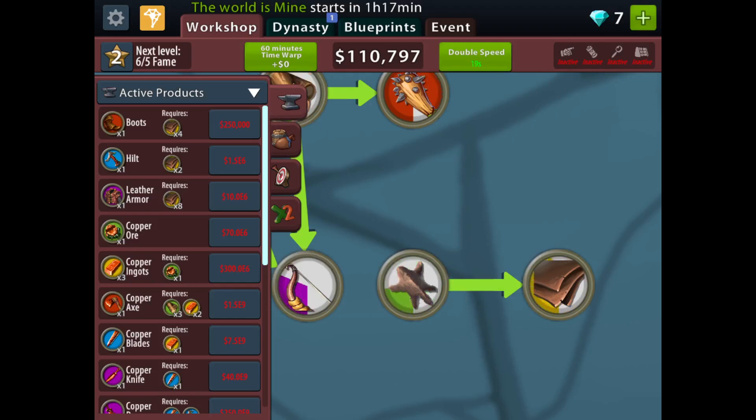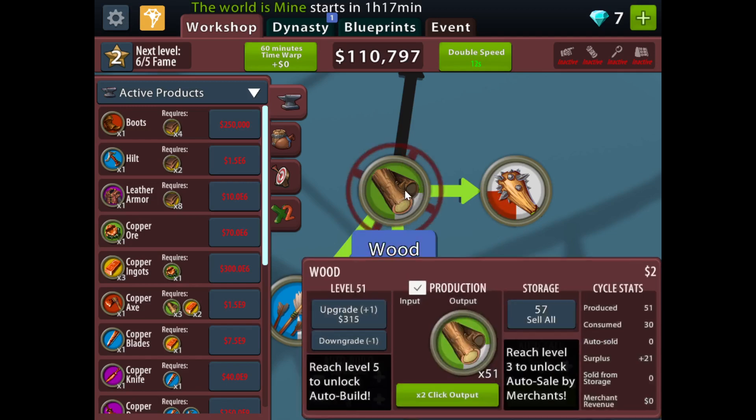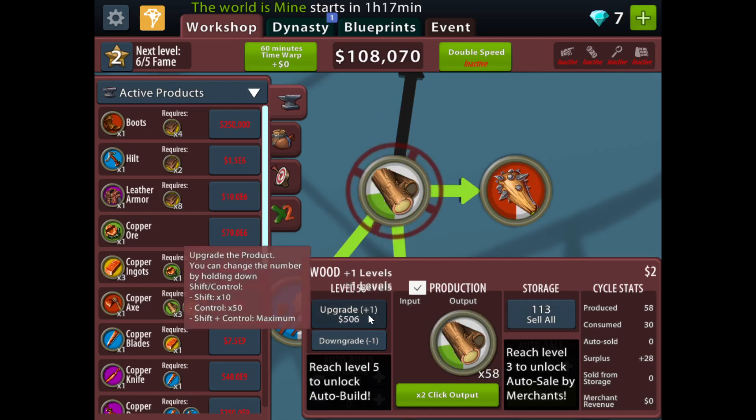Hello, welcome to the video. This is Crafting Idle Clicker. You start with the wood, and every time you upgrade it you produce more. Right now I produce 53 wood per circle. I think I should upgrade it a bit more because it's used by a lot of things.